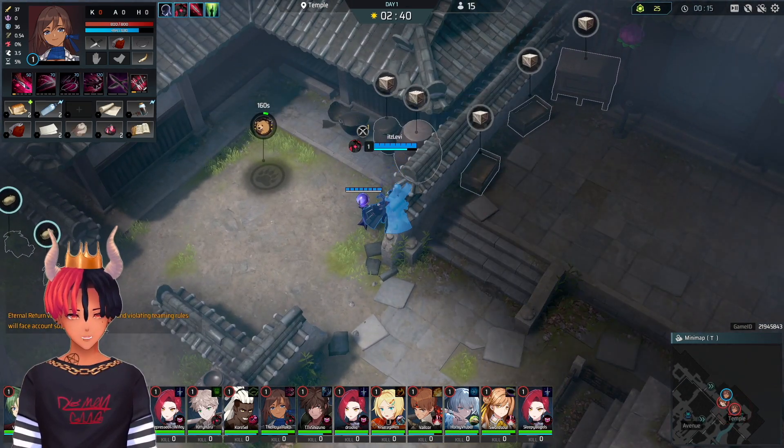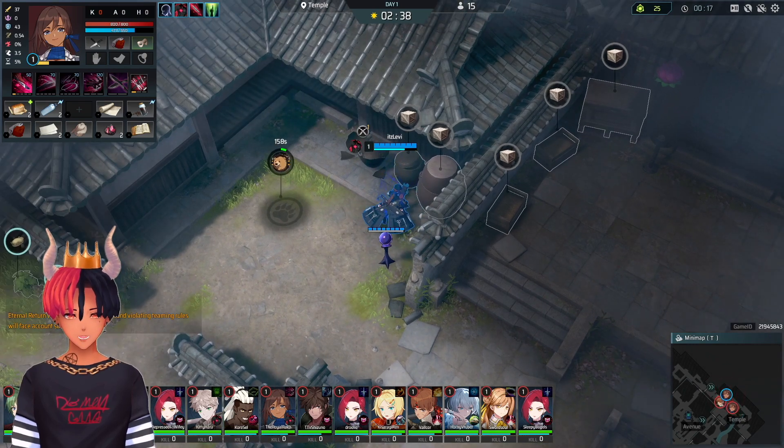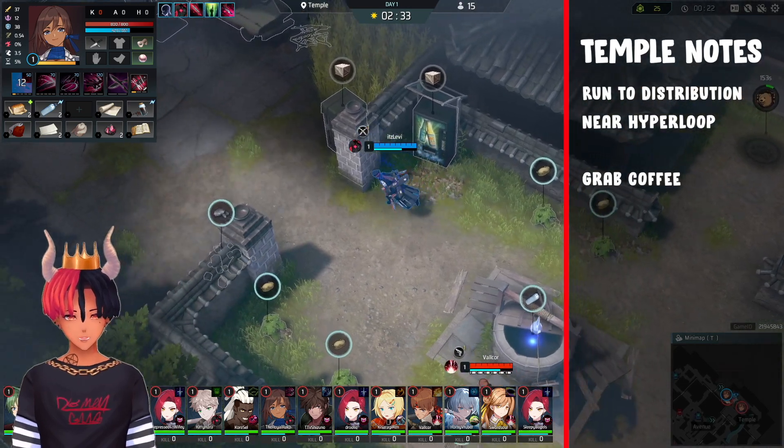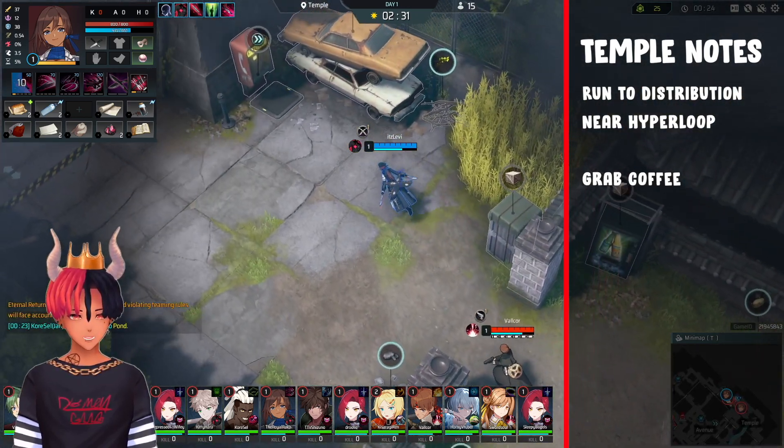Start off in Temple and run to whatever distribution zone you want to loot. I personally like the top two near the Temple-Hypo loop and the left side near the Avenue entrance. You can grab coffee if you want, or you can wait till you get to Sum.